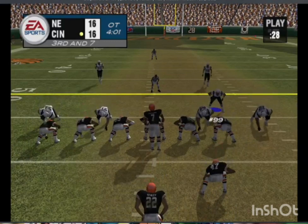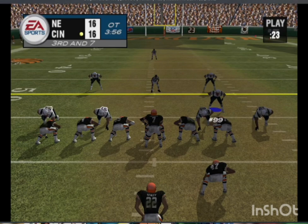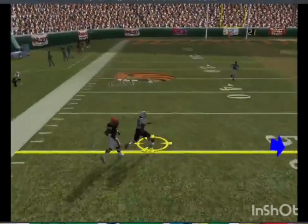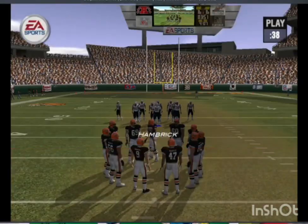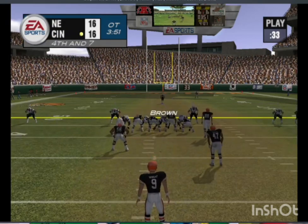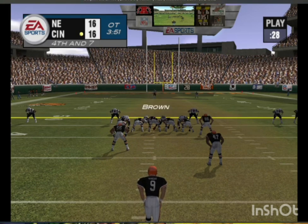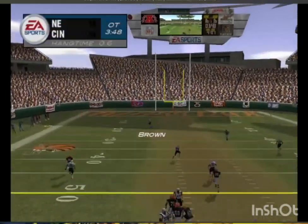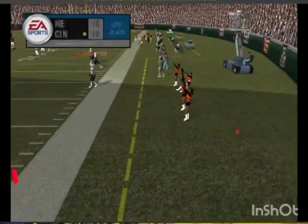The corners move up to play this one tight. The blitz is on — under pressure, Rowling — this one falls incomplete. He felt the pressure and got rid of the ball. Yeah, he felt those guys closing in and gunned the ball out of there. Brown sets up waiting for the punt — here's the punt. They'll spot this one where it went out.